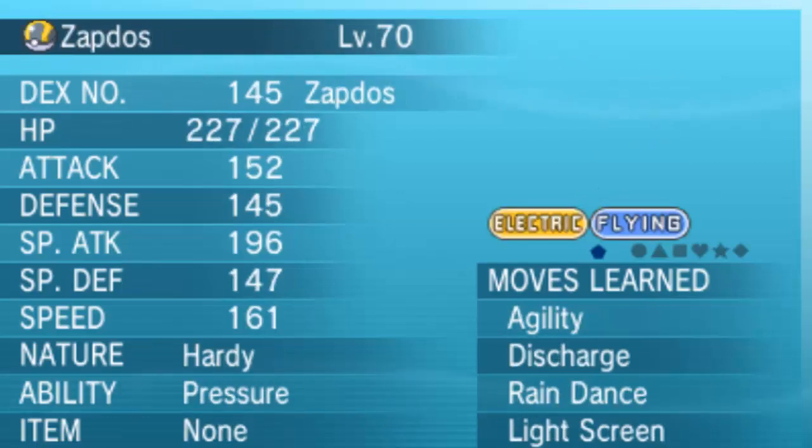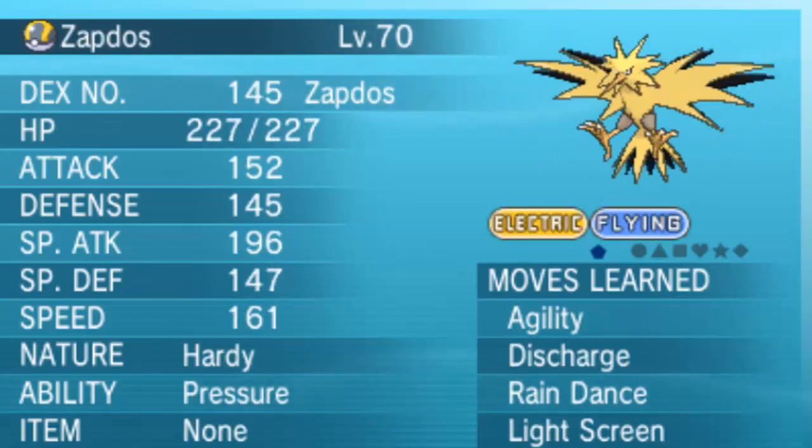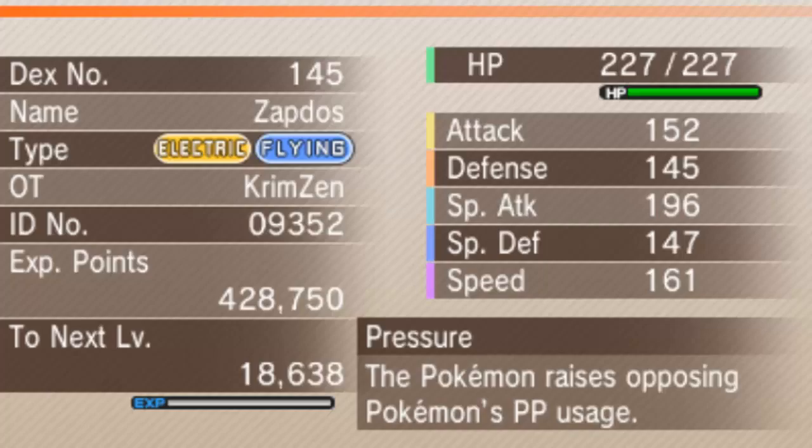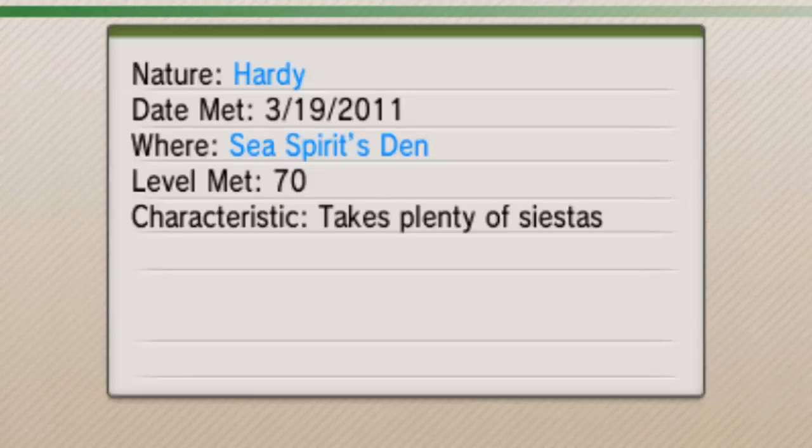Let's have a look at it. It's Hardy nature. It had Light Screen as its last move. It's got nice Special Attack. Its moves are Agility, Discharge, Raindance, and Light Screen. Sea Spirit's Den is where you catch it at level 70. Characteristic: takes plenty of siestas.